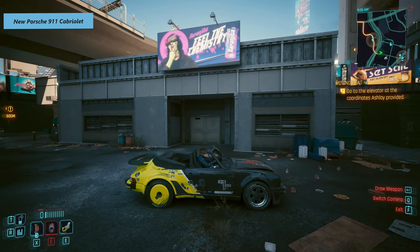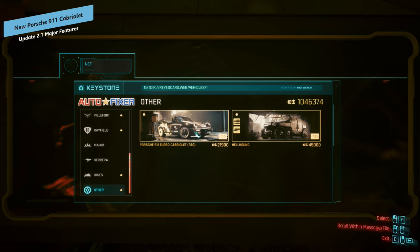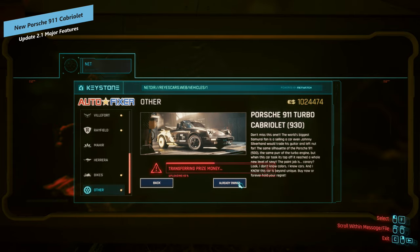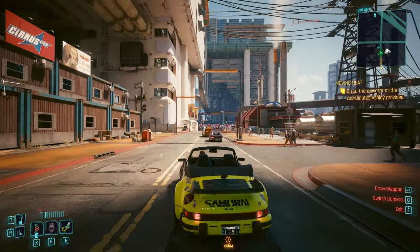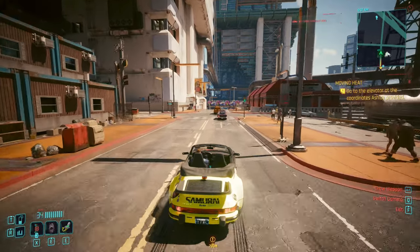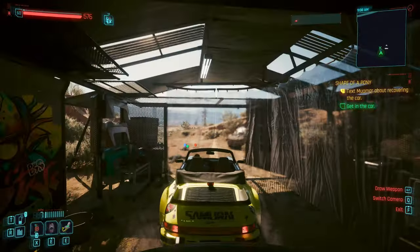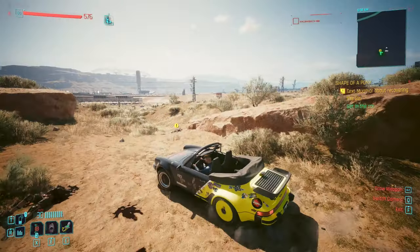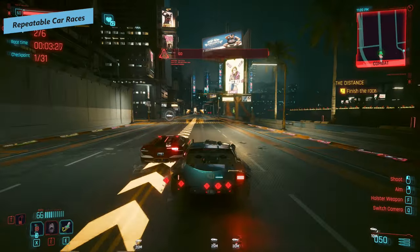They also added five new bikes, all available through the Autofixer terminal if you want to buy them. While you're there in the Autofixer terminal, if you scroll down to the other section you can see the new Porsche. I love the look of this car — the yellow back and yellow wheel rims look really nice. To get it you just purchase it from the Autofixer terminal; it'll start a little side quest which I won't spoil, but at the end you get the car. Highly recommend doing it if you've got the funds.